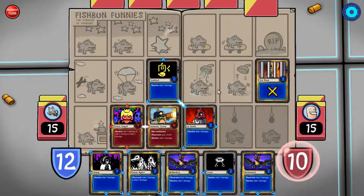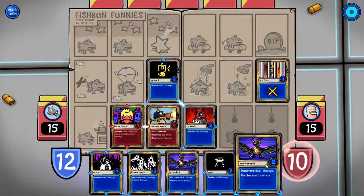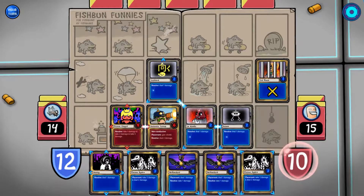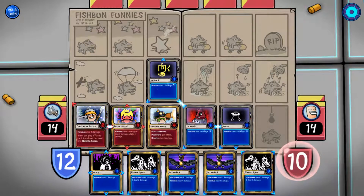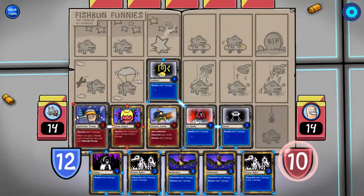Oh, he gets a shield. Well, the one damage will pop and he'll still take five. I'm going to pop his shield, that's for sure. I'm going to get ready to time this so that he takes all that damage. That's what these are good for. My turn. Stick this in and get all these activated. Resolve, deal one damage. When you play a turnip card, transform this into a bazooka turnip. So when he plays a turnip card, this becomes one of these. Does that count as placing when they transform? I guess we'll find out.